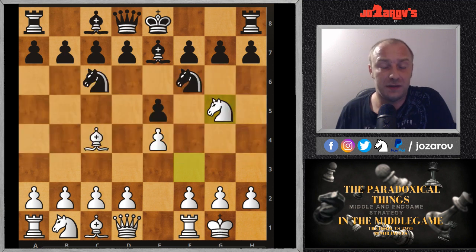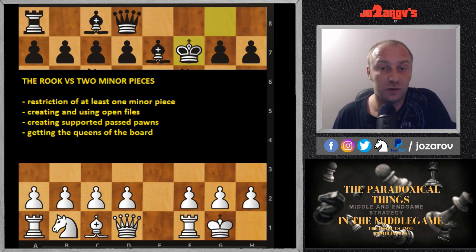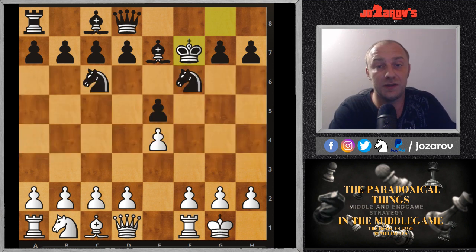A common mistake players make is going into this rook versus two minor pieces middle game without following these rules. Here's a position I've seen many times by beginners — after castling, white plays knight takes f7, giving up two minor pieces for the rook. That's really not good. We haven't restricted any minor piece, haven't created passed pawn situations, the queens are still on the board, and there are no open files for the rook. Although the king is slightly endangered on f7, the king can go to g8 and black has a better position.